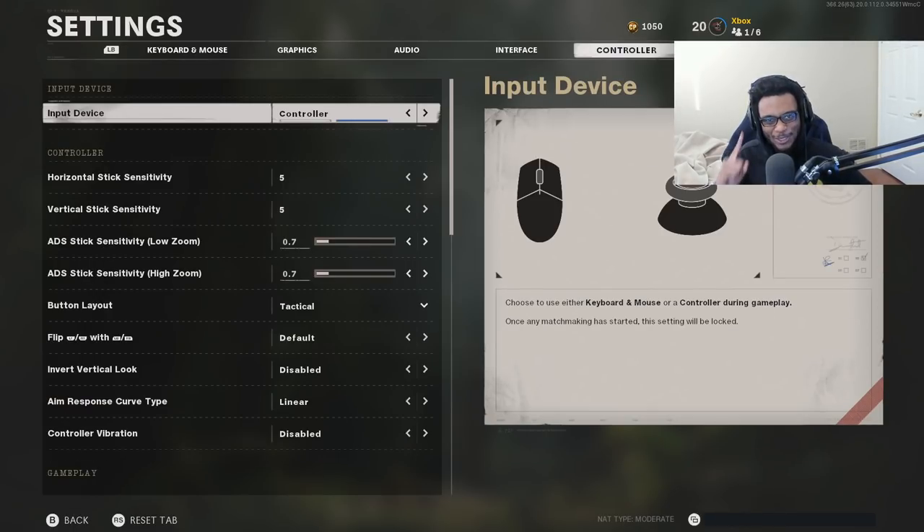Make sure you guys go ahead and make these settings adjustments if you haven't already. This is what I've been using since the start of Season 2 and I've been enjoying the game 10 times more. These are the absolute best settings to use in Black Ops Cold War Season 2. If this video helps you improve your aim, accuracy, or maybe even drop your first nuke, make sure you smash the like button, subscribe to the channel, and turn on post notifications so you're notified immediately when I upload. Hope you guys have a great rest of your day — I'll catch you in the next video. Deuces.